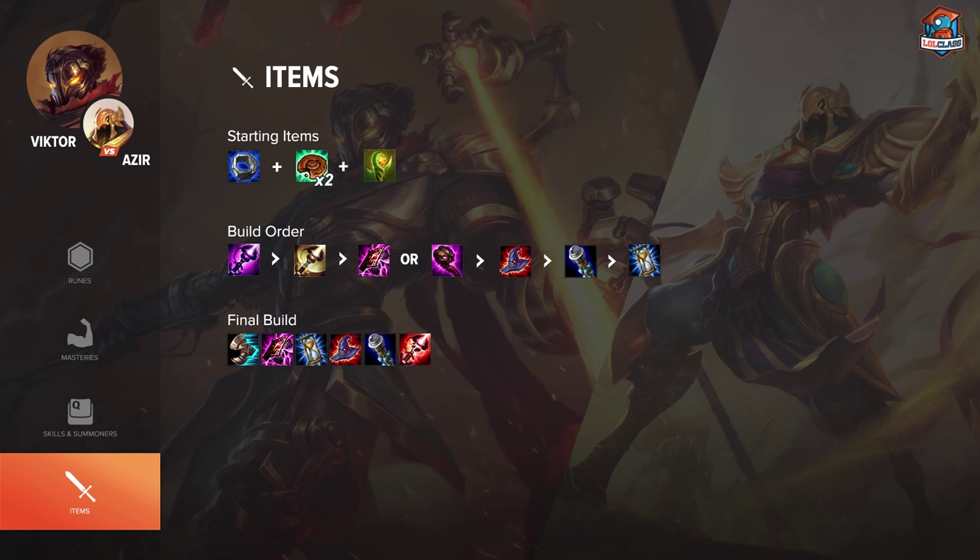For the item build, you want to upgrade your Hex Core as the first thing — so you typically want to not base before you have 1,000 gold. After you upgrade it, you can either go for Morellonomicon or Abyssal Scepter. I think Abyssal is very good in this matchup because Azir is a very poke-heavy champion. After that, you just go standard AP with Rabadon's, Void Staff, Zhonya's, and maybe Luden's or Lich Bane as a last item.